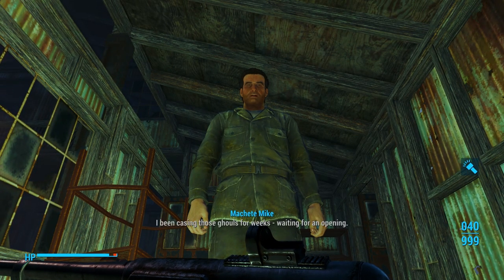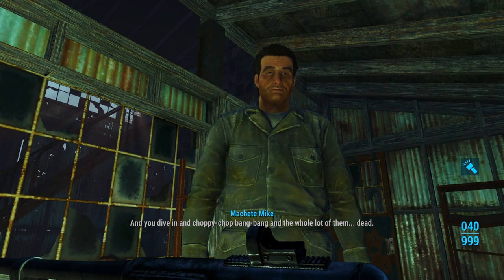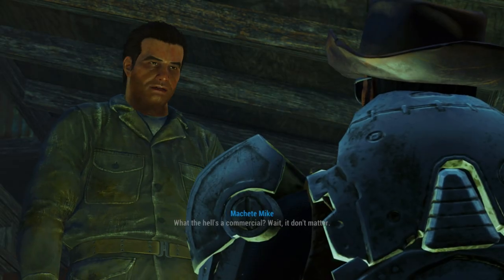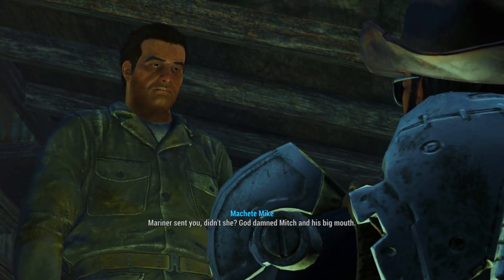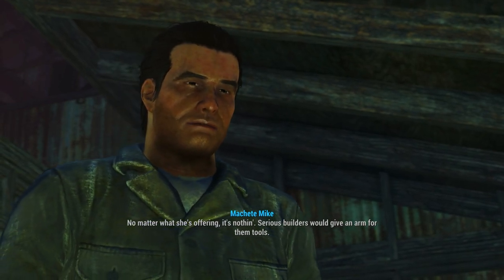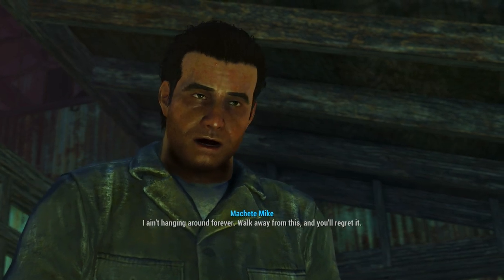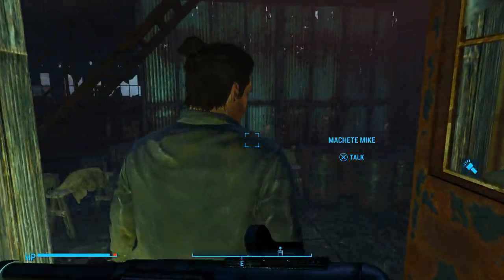Hey, hold up. I've been casing those ghouls for weeks, waiting for an opening. And you dive in and choppy chop, bang bang, and the whole lot of them dead. You even know what you got right there? A premium set of Pelman's power tools — expensive stuff, top of the line. Mariner sent you, didn't she? No matter what she's offering, it's nothing. Serious builders would give an arm for them tools. I'll pay you 2,000 caps right here, right now. Deal? That is a good deal, but no thank you. I'll pass on the offer. No, I think you'll regret it more than me.